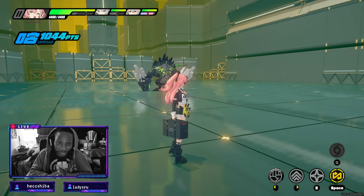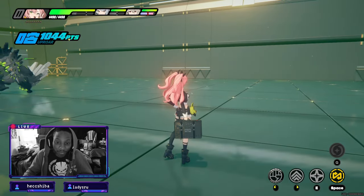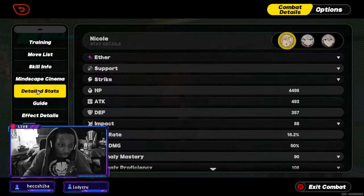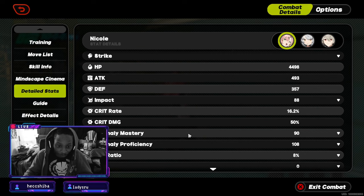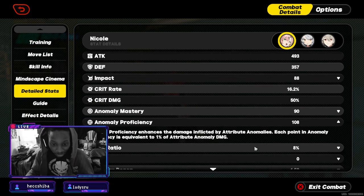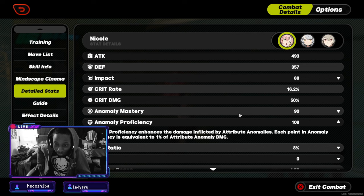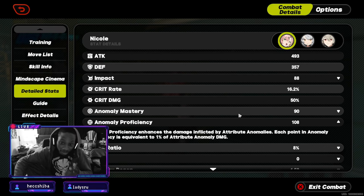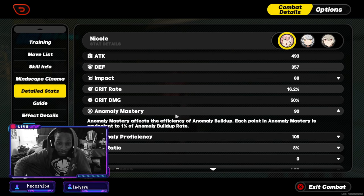As I said in the beginner guide, her aether anomaly is not that great. The first thing you want to look at is her anomaly mastery and anomaly proficiency — it enhances the damage inflicted by attribute anomalies. Each point is equivalent to one percent. All of this is important.